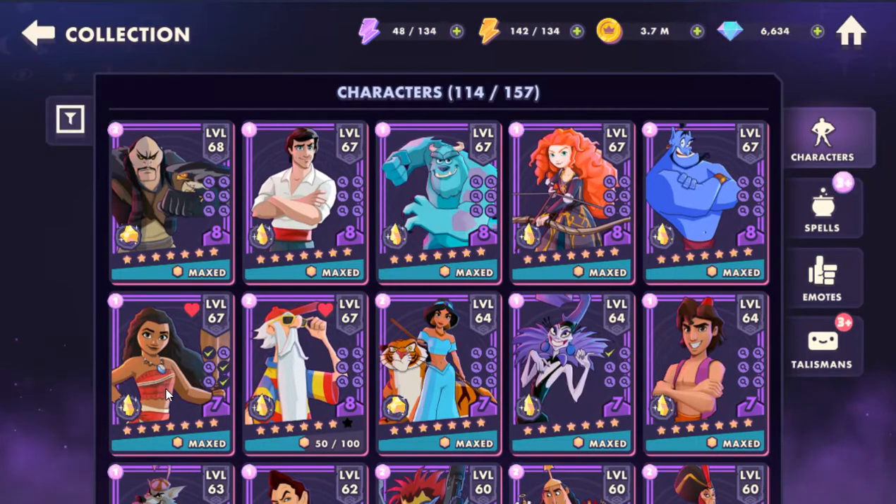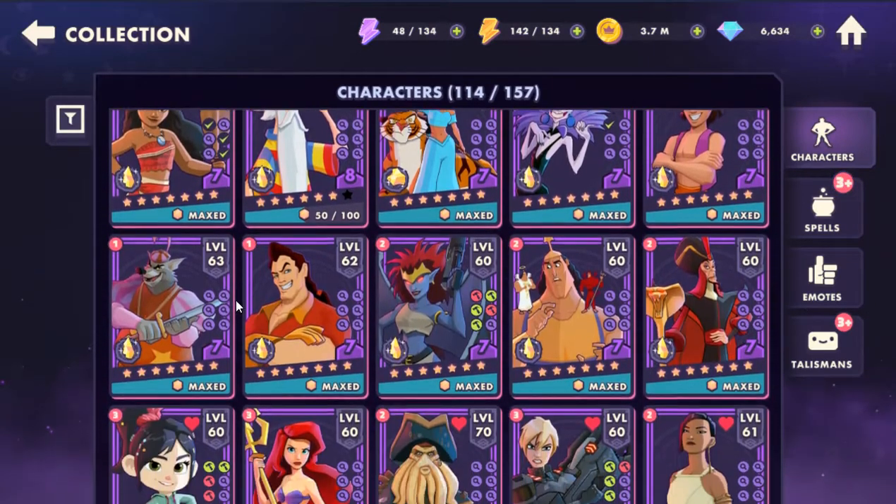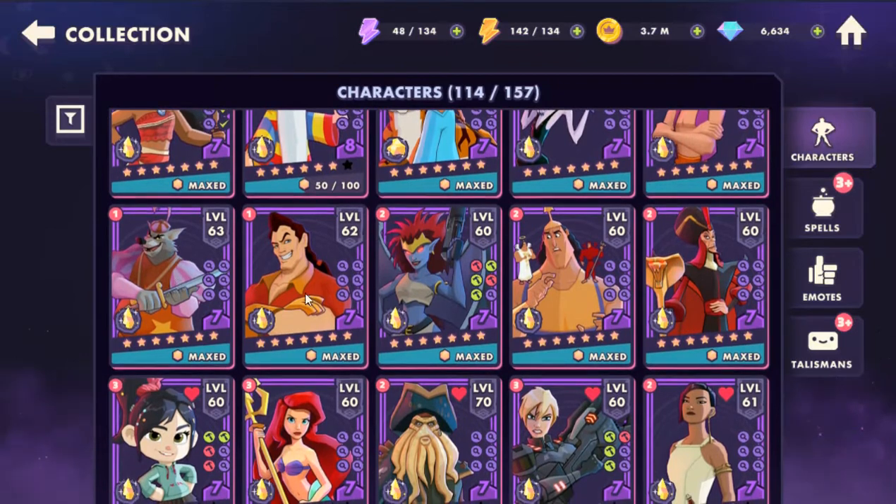7.5 — Moana, Gear 8 but not done — Merlin. Then at 7: Jasmine at 7.1, Yzma, Aladdin, Sheriff, Gaston, Demona, Kronk, Jafar.